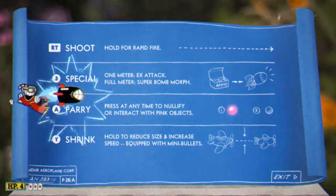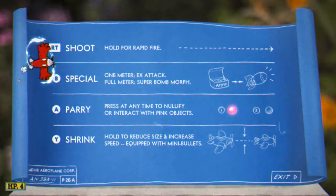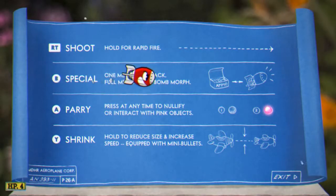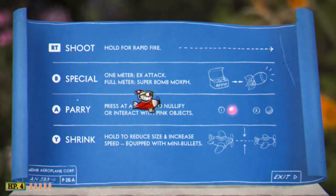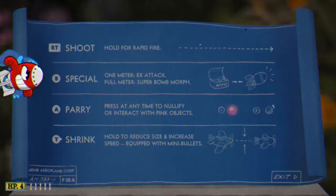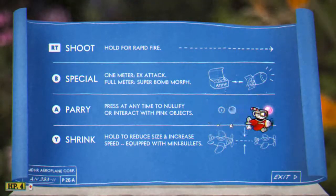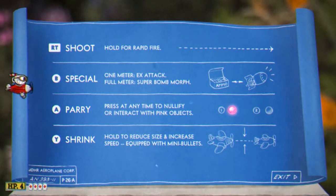Flying has a preset X-move and super. The X-move fires a bomb that will pass through and damage everything it touches. Your super, on the other hand, turns you into a bomb that explodes after a short time or until you hit something. You won't be damaged while using this and for a short while after exploding, but you do explode even if it is the tiniest touch from an enemy. Parrying is super simple and easy while flying, so make sure you take advantage of it whenever you can.